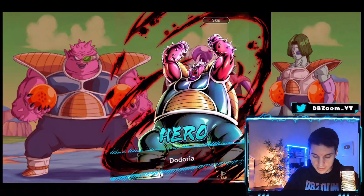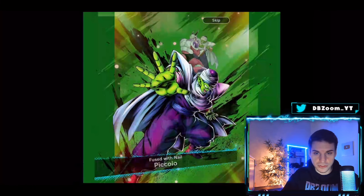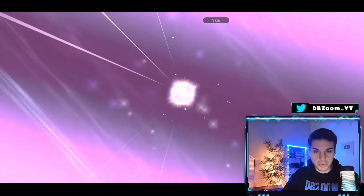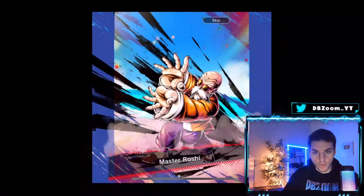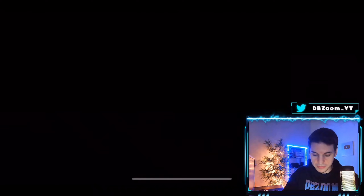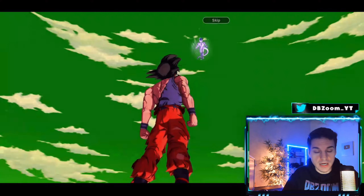Some characters you can see the full background, some you can't — like this, for example. I think it's because when you flip it you can see the full image for the characters you can at least flip. We'll skip this — I want to see cool summon animations. Let's see if we can get Ultra Rose. He looks absolutely busted.